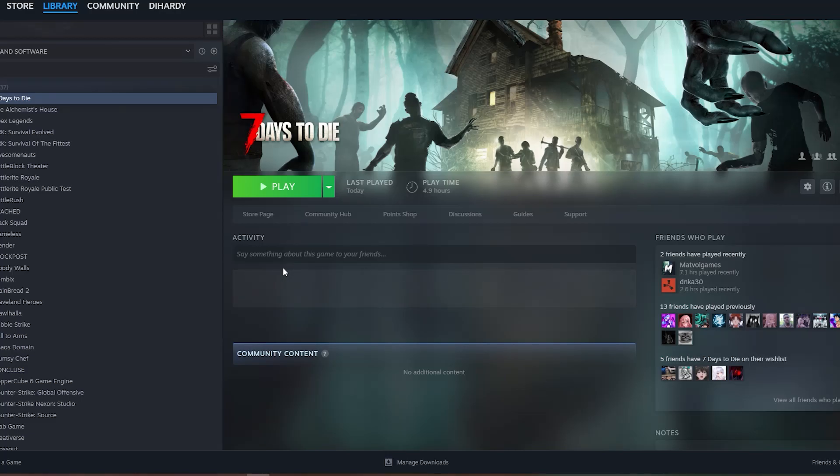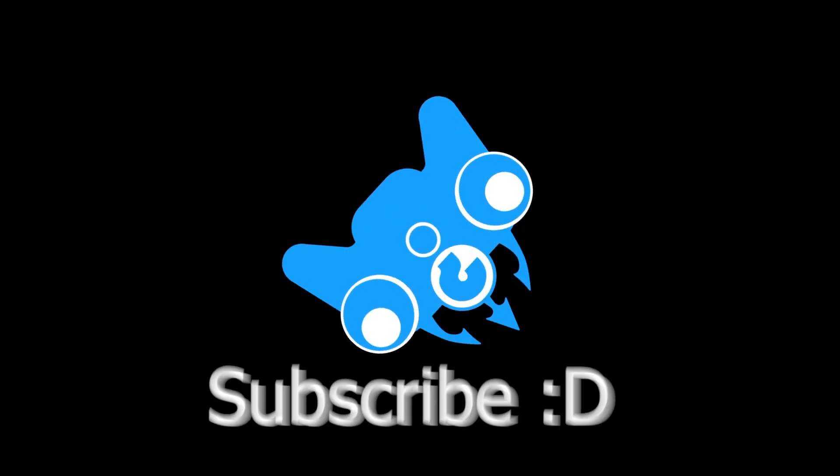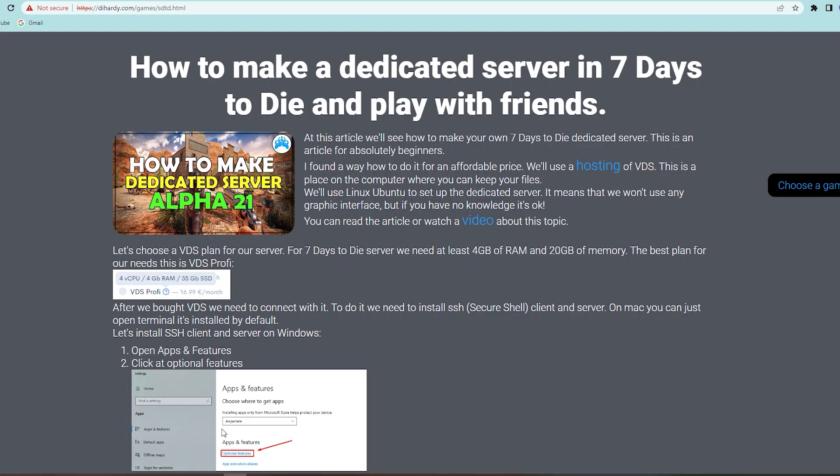Hello everybody, dhardy here. Today I'm going to show you how to create your own Seven Days to Die dedicated server. Subscribe before we begin. I want to say that it isn't a free method — you need to pay for a VDS server, it's a special PC where we will keep our server. But if you want to play with your friends for free, you need to ask your internet provider.